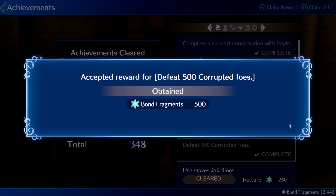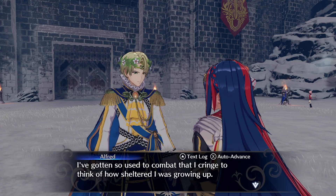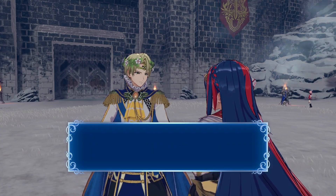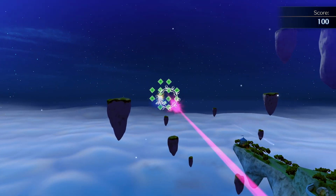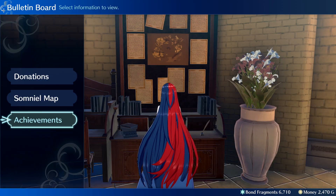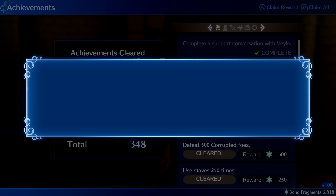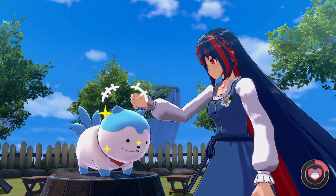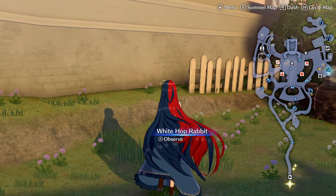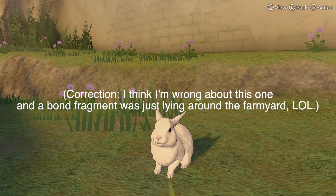Finally, let's talk about how to earn bond fragments. Luckily, this is by far the easiest currency to stock up on. You can pick them up in battle, pick them up after battle, get them by talking to your companions, collect them by walking around the Somniel, earn them by playing a mini-game, earn them by visiting the message board at the cafe and cashing in your achievements, earn them by fishing or petting and feeding the creature in the Somniel grotto, and sometimes pets you've adopted will drop them. There's no shortage of ways to earn bond fragments.